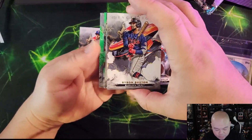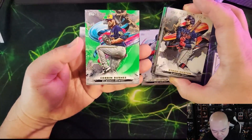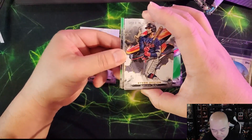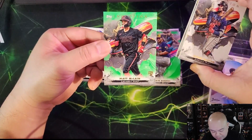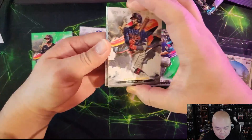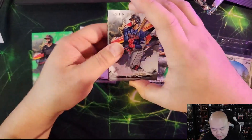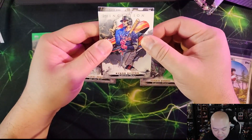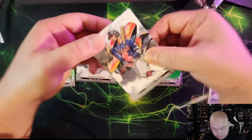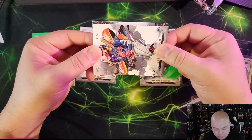Let's go — green! We got Corbin Burnes. One more green — Matt McLain, nice! I really like that rookie card. And what do we have — let's go friends!